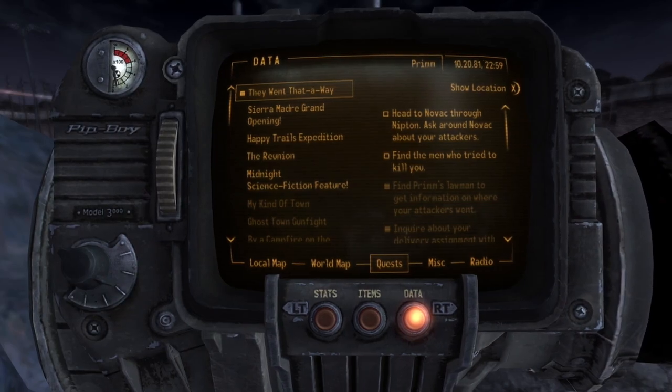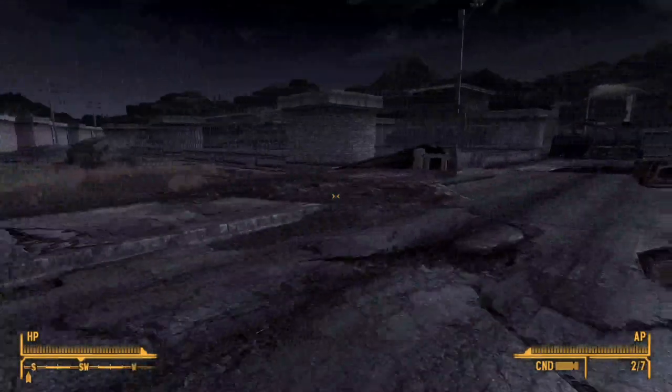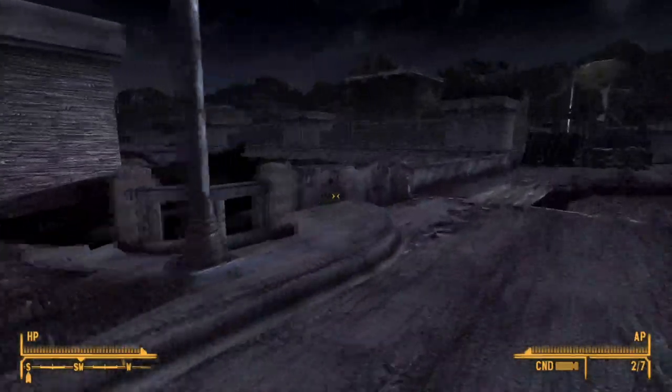Head to Novak through Nipton. Ask around Novak about your attackers. I'm gonna follow the highway and head that way.